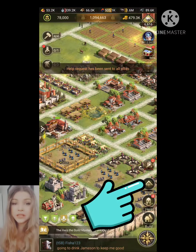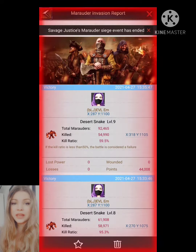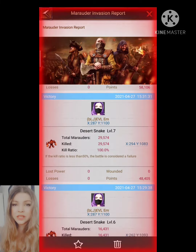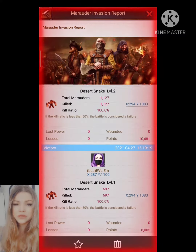To check how you did, go to your mail and then the Marauder invasion report. There you see a list of all the waves of Marauders that have attacked you, and you can see a percentage showing how you did and how many you took out.